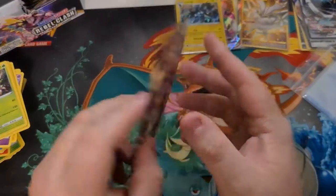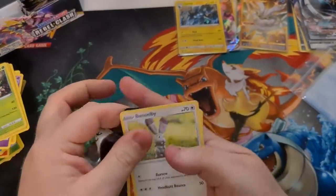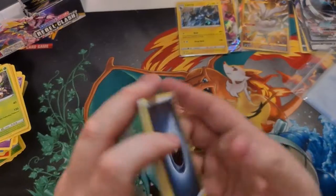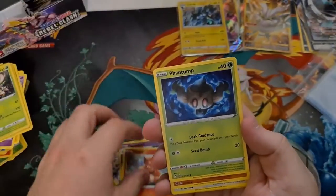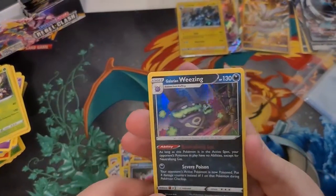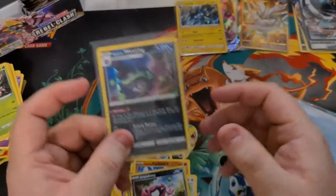Final pack — Inteleon on the front. Bring us that Inteleon VMAX, or that Cinderace VMAX. But most of all, please bring us the Rillaboom VMAX, because it is what we want to see. Code card — one, two, three, four. Water, Darkness, Electro, Beware, Palossand, Bunnelby, Vulpix, Phantump, Farfetch'd, Swivet, Impidimp. Final card — Galarian Weezing. That's cool — another card we do not have.